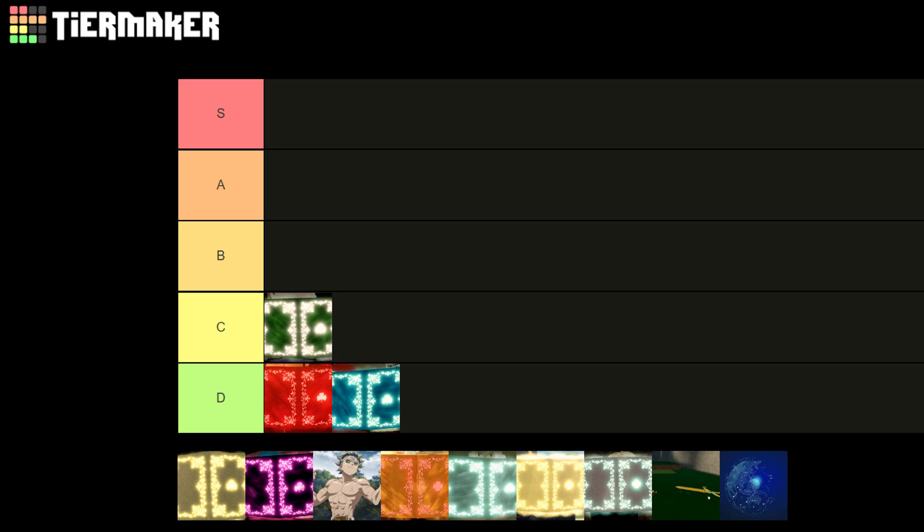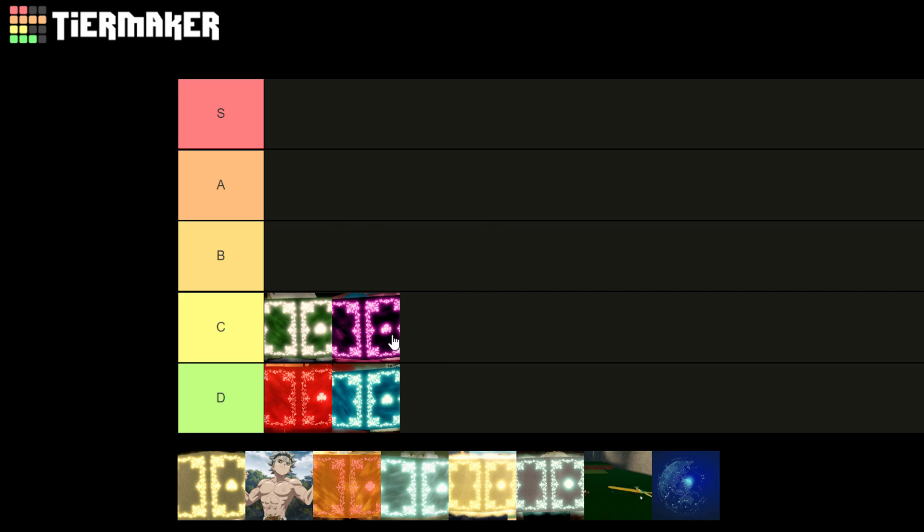What else deserves C? Dark magic. Dark magic is kind of bland and boring, but PvP for dark magic is actually pretty good. It does suck that dark magic is probably the most common magic in this game — I personally feel like I get it more than fire or water when I spin. But a lot of people say it's really not that bad, and even before the game's revamp dark magic was still pretty good. So wind and dark magic deserve C rankings.